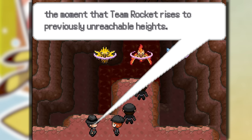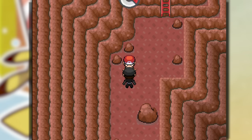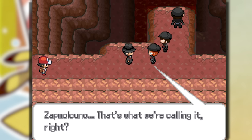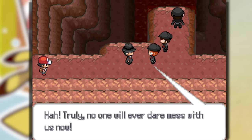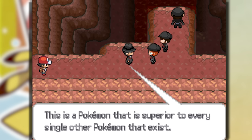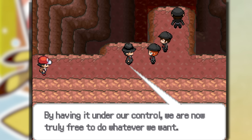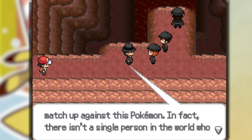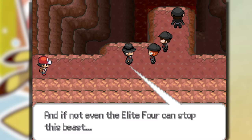Right after this, Team Rocket is making their mark on this island so we decided to go visit. Giovanni's there trying to fuse three legendary Pokemon at once — the three legendary birds. Are they fusing Zapmo Kuno? They are. Truly no one will ever dare mess with us now. This is the Pokemon that is superior to every single other Pokemon to exist. By having it under our control, we now are truly free to do whatever we want — no more operating in secret. We must rule over everything and every Pokemon. There isn't a single person in the world who has enough power to stop us.